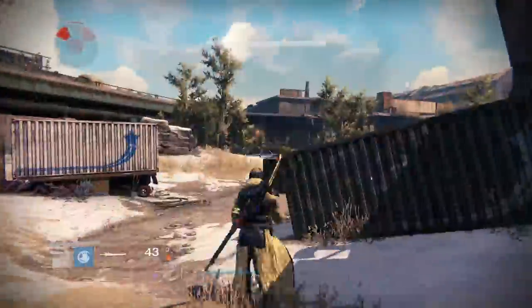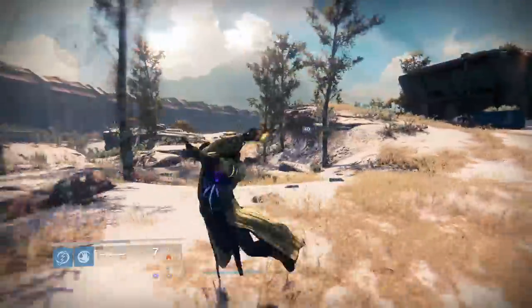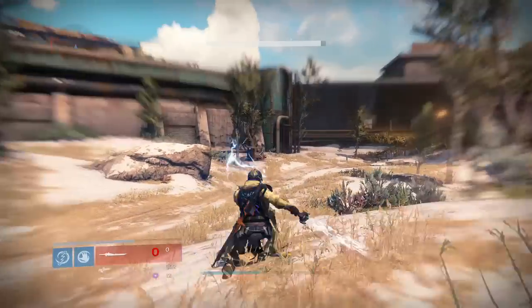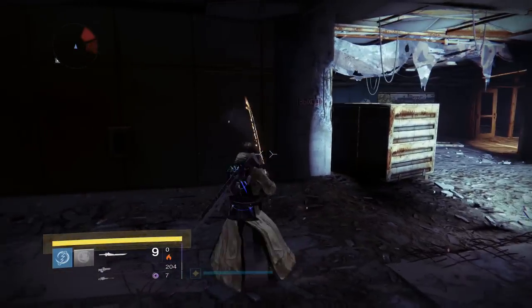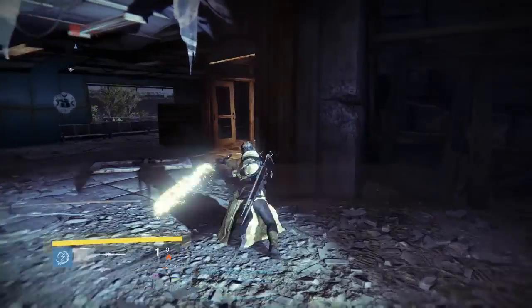What you guys want to do is get your sword down to the last swing, and once you are on its final bullet or swing, just press RB and RT really fast, or R1 and R2 if you're on PlayStation. So again, just press RB and RT when you're on your last bullet.